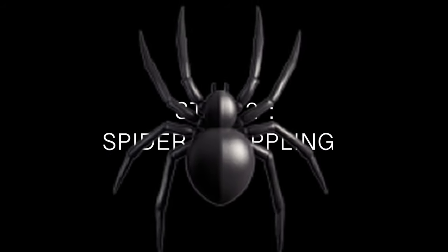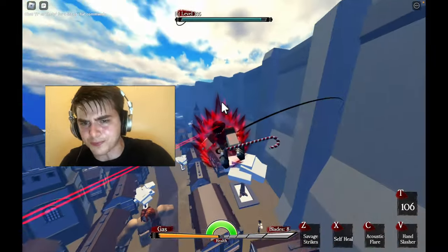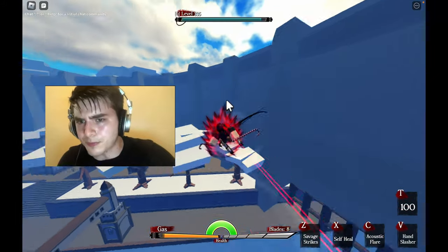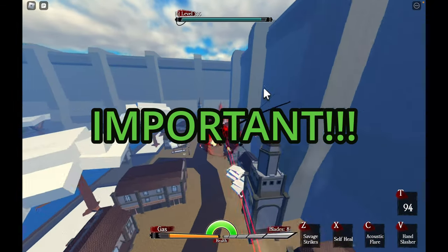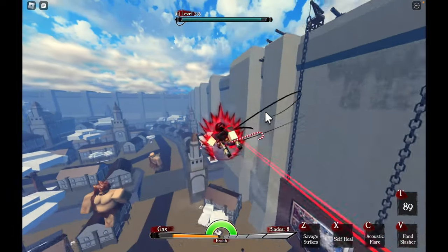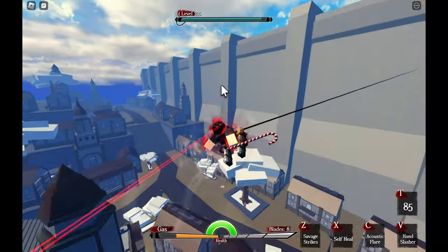You need to learn the spider grappling technique. If you learn this technique, count yourself halfway done with the secret method. The spider technique is so important that you really need to master it in order to perfectly perform this secret method. The spider grappling is when you almost spam your A and D buttons on a side of a wall while also turning to a side all at the same time.